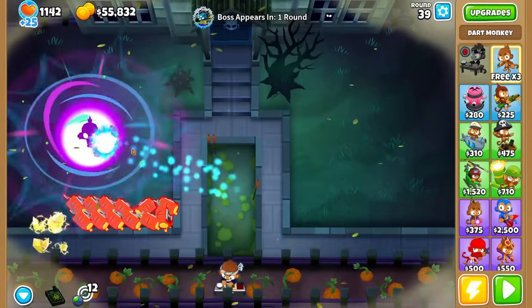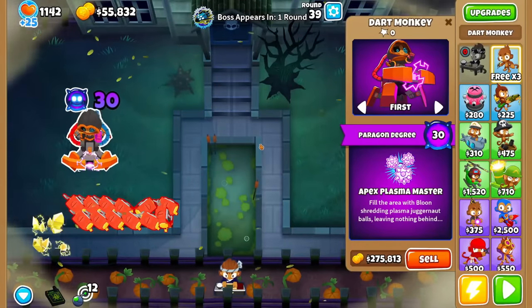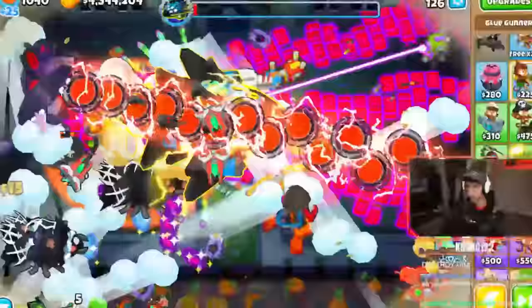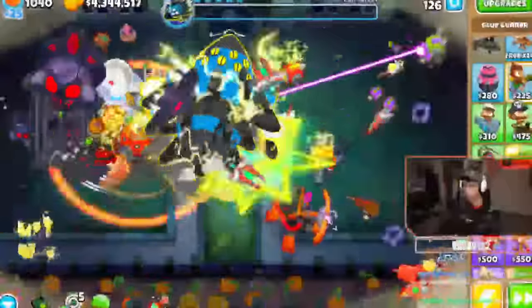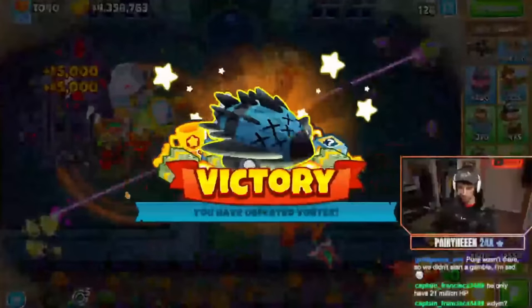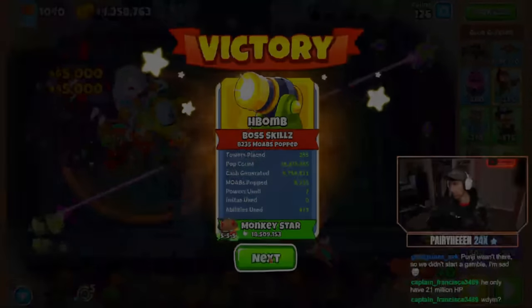I did this again later and managed to get a degree 30 apex plasma master for the tier 1 boss, but that was very overkill. That's the fastest way to farm in BTD6. If you're interested in taking this farming strat to the next level, you should watch Punji's tutorial as he found this out and managed to get a VTSG with it by round 40.